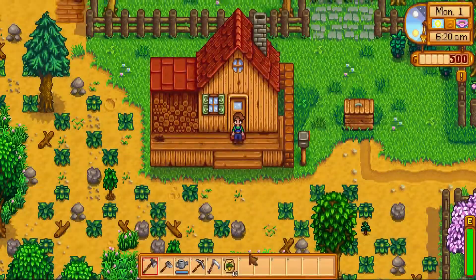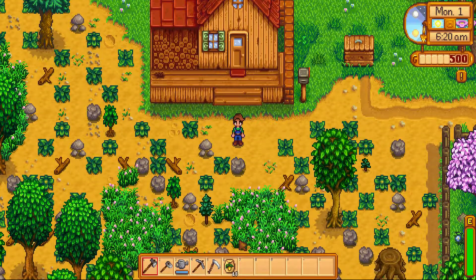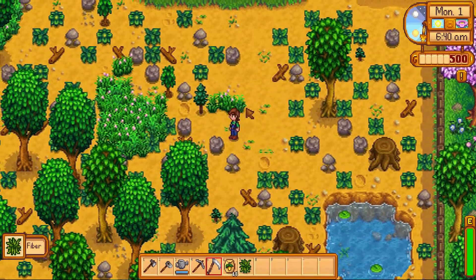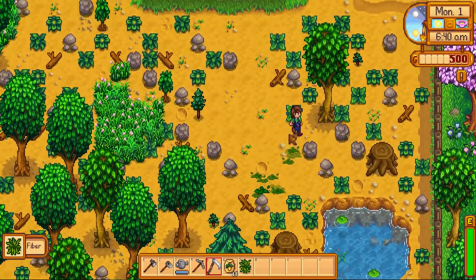Outside we go. See how everything is sort of overgrown here — we want to clean out this area so we have somewhere to start planting and tilling our soil. We're just going to go through here and use our scythe to cut up some of this grass.